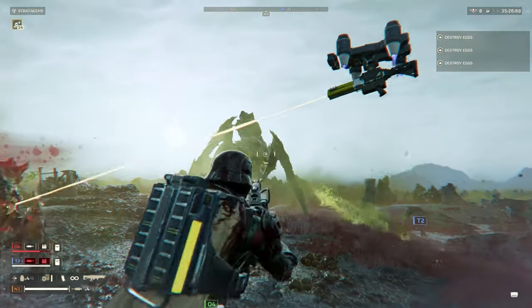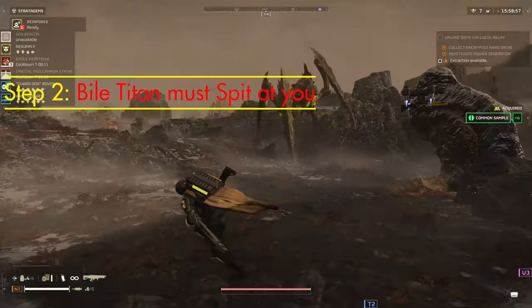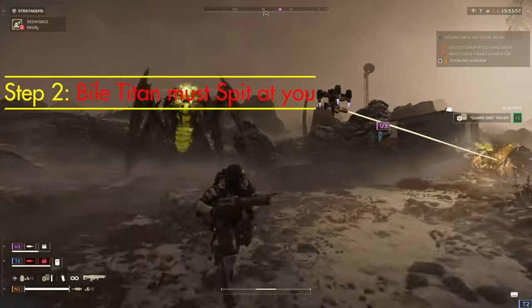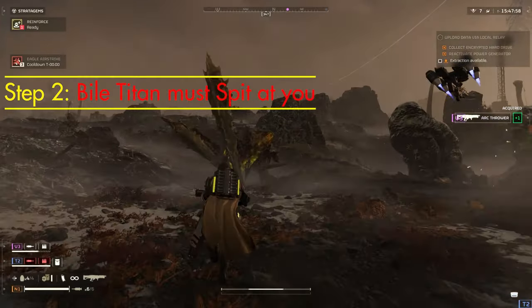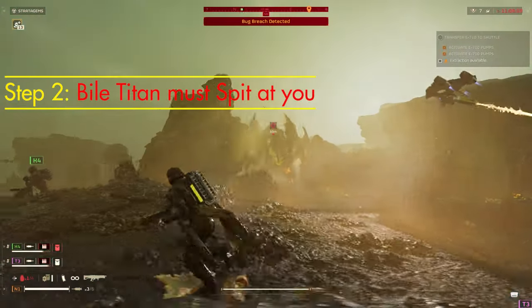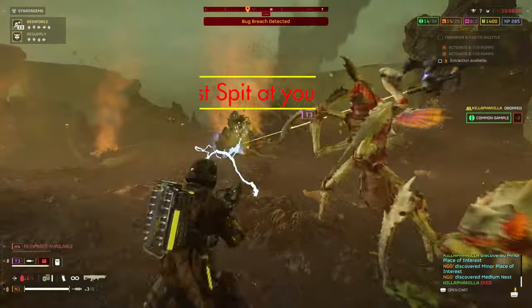The second step is that you have to wait for the Bile Titan to start to spit at you. Yes, I did just say that, but this is essential for killing the Bile Titan with one shot. When he starts to spit at you, this is going to be his most vulnerable state, and this is where you have to land the correct arc thrower shot on him to bring him down with one shot. Pay attention to the background footage I've dropped in this video — these are perfect examples of how to do it correctly.